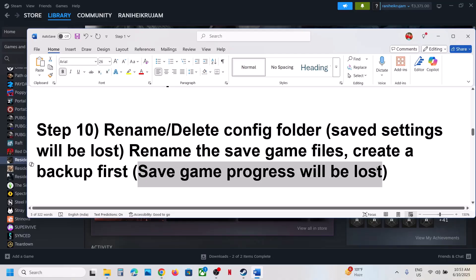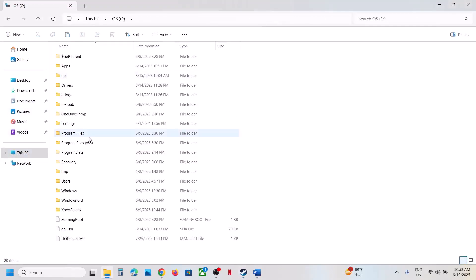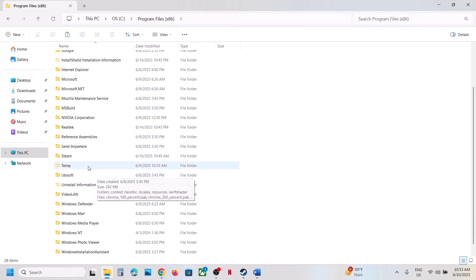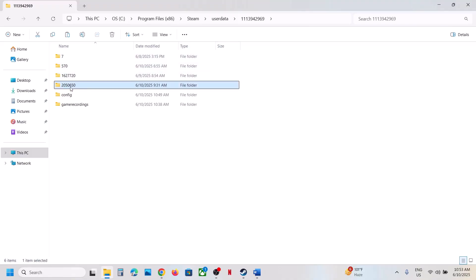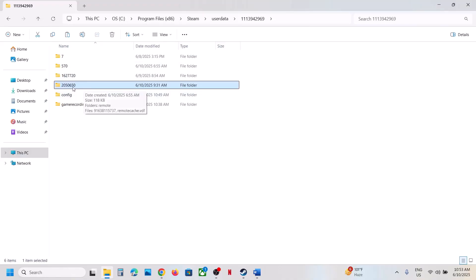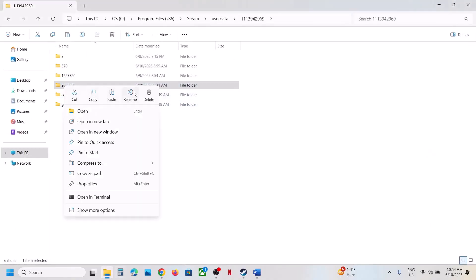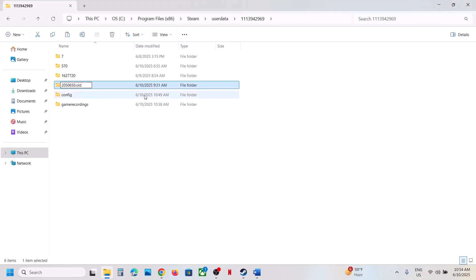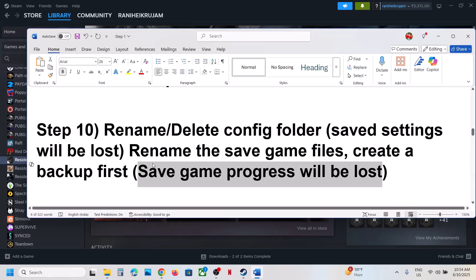Still not working? Rename the save game files — this will cause you to lose all game progress, so create a backup first. Go to File Explorer, open C drive, then Program Files, open the Steam folder, open the User Data folder, open your Steam ID folder, and find the folder '2050650.' Create a backup copy, then right-click the folder, rename it by adding '.old' at the end, and launch the game.